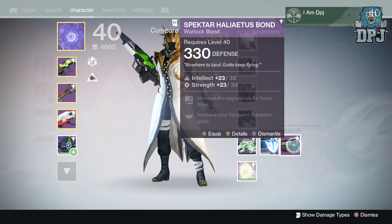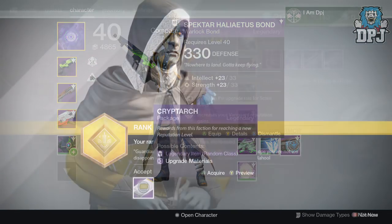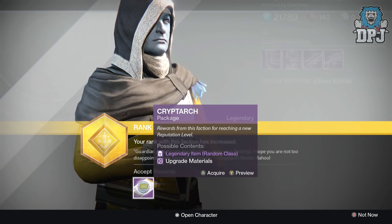Let's hope my Crucible rank 11 package is better. Guess not — a silly bond with only 330 defense. Absolutely useless.